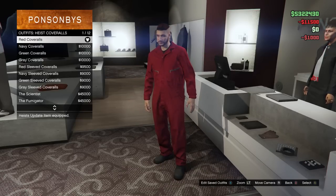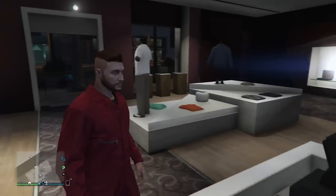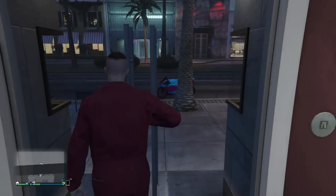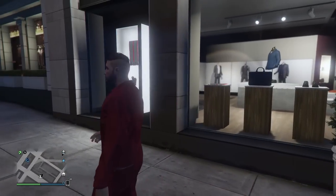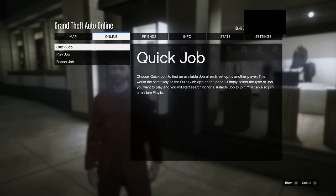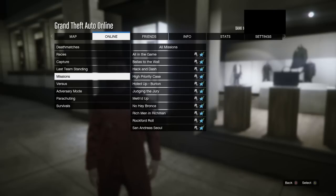These coveralls are not all that expensive, however it is very possible that not all of you guys have quite enough money to purchase them, so I will have a link down in the description taking you guys to a money glitch that you can use to get a ton of money in the game. After you have those red coveralls purchased and equipped on your character, pull up your start menu, go to the online tab, go to jobs, play job, Rockstar created.